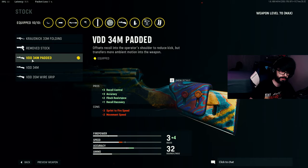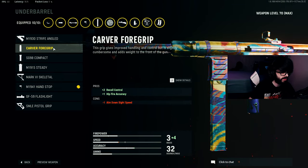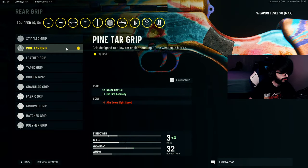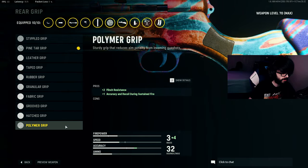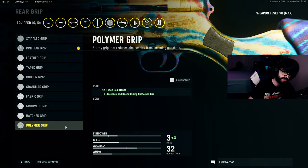For the underbarrel I'm running the M1941 Hand Stop — plus-one recoil and plus-one accuracy, though you lose one hip fire. Alternatively, the Carver Foregrip gives plus-two recoil and plus-one hip fire but lowers ADS by one. The Pine Tar Grip gives plus-two recoil and plus-one hip fire accuracy. The Polymer Grip is also strong — it gives plus-two flinch resistance and plus-one accuracy and recoil during sustained fire.